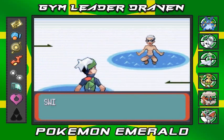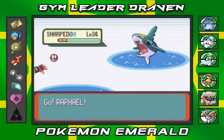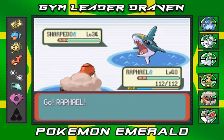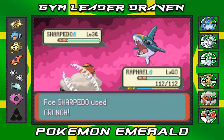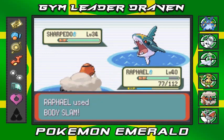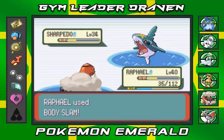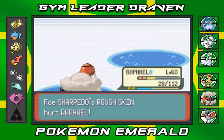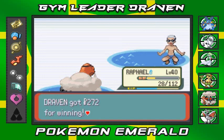Alrighty, let's do this. Speedo Torpedo — Gilbert wants a battle and he's coming out with his Sharpedo, looking pretty badass. I completely forgot that I had Raphael in the front. We're gonna have some fun right here. Body Slam — takes a little bit of damage. Body Slam again — how does that feel? Not so good. There's that Rough Skin. Raphael took a lot of damage but he still won.